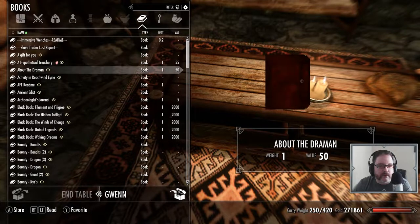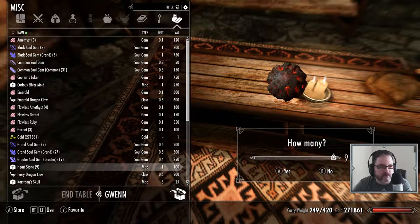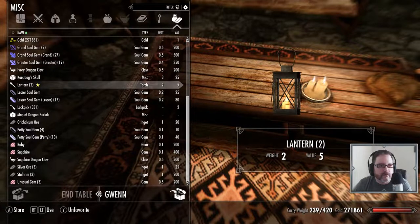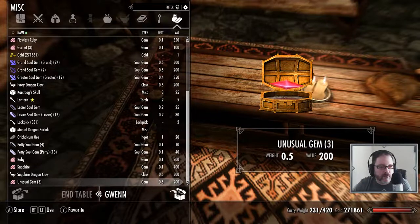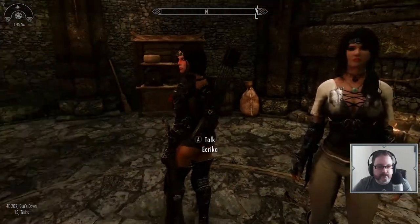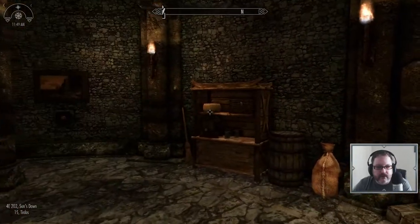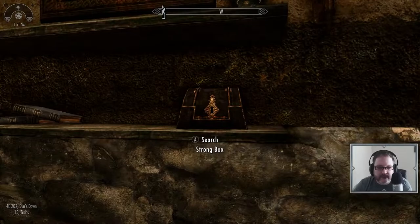I'd like to do a reading of that dude — the crazy dude. I forgot his name, the one at Coljorn Dig — the one where he lost his melon. So I'm gonna have to do something with that. Anyway, I got a retexture mod. As you can see, this has definitely been retextured. It looks like real stone that's been around for hundreds of years. See how that's been retextured? That's awesome, I love that. Even the tables, tons of stuff has been retextured.